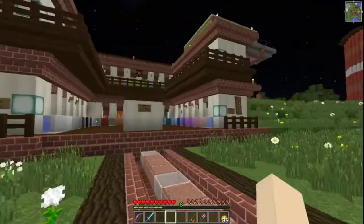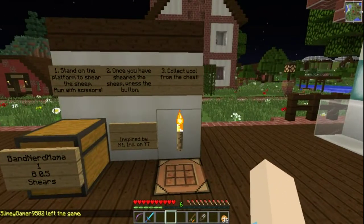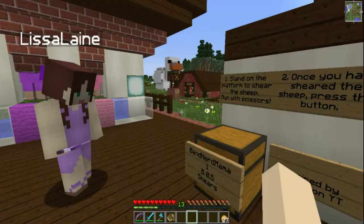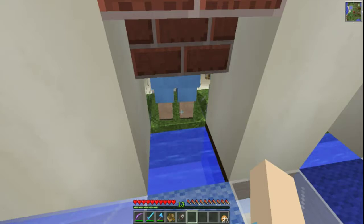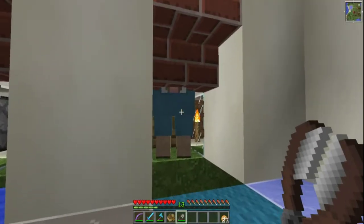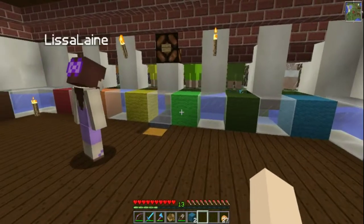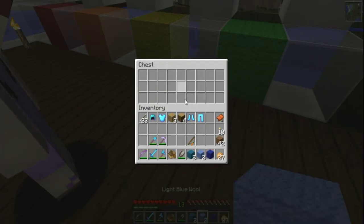Our next stop here is the Shear Shack. Band Nerd Mom came up with a great idea with this, and we came in here to check it out. I think this is so much fun! You have shears here for sale so people can grab those. And then you stand up here — I like blue, so I'm going to go to the blue sheep. Get my shears. Press the button. I see them! Look at that — blue wool!